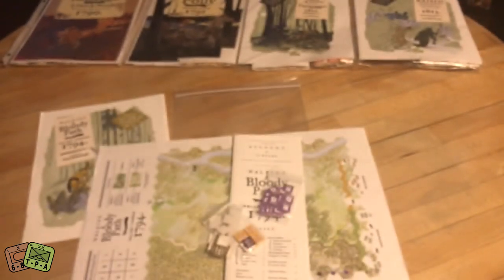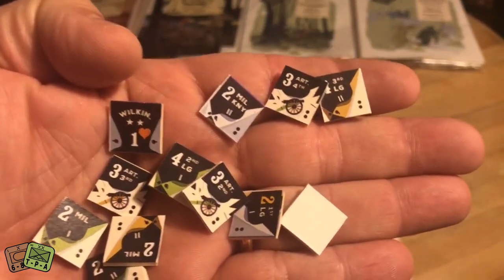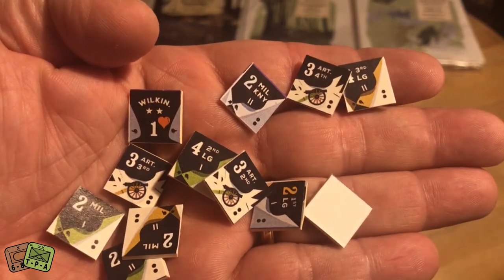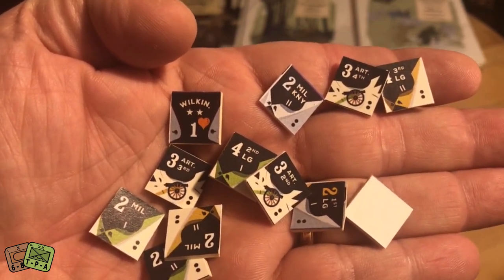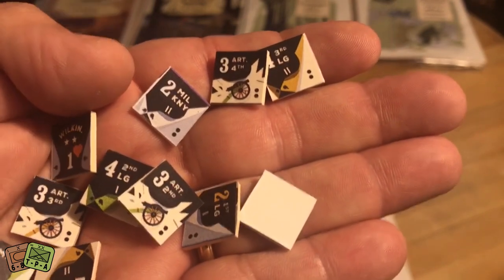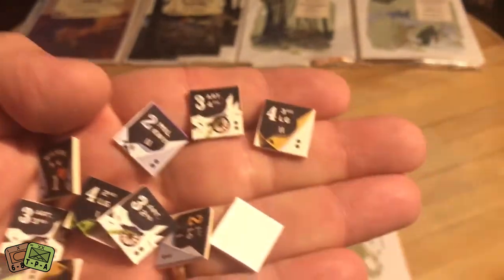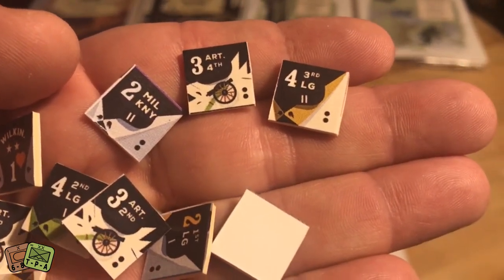You also have leaders. Here's a better look at those counters. Here's Wilkin, who is a leader and adds a morale modifier — a dice roll modifier — when stacked with certain units as they make morale checks. Here's a militia unit, I believe Kentucky militia. There's an artillery unit, the fourth artillery. And then here is a regular. Very cool counters.